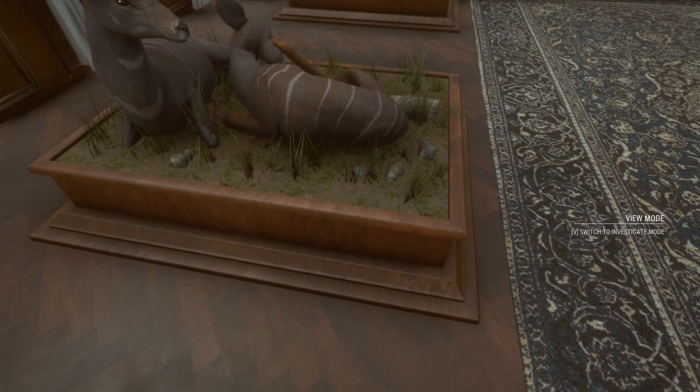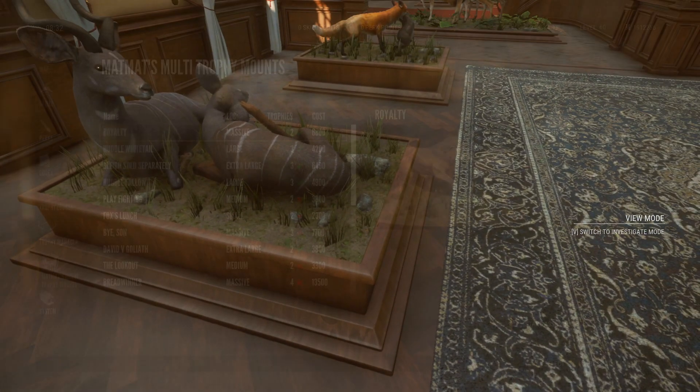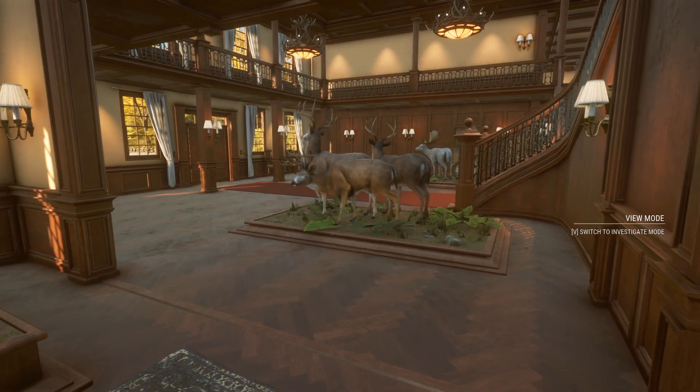I'm really glad again — more stuff for these plaques, because I had so many empty platforms this size. Next, we can't do Breadwinner because that's the massive one. We need one male and two female gray wolves, and that's going to be a large one, which I think maybe is the round ones.